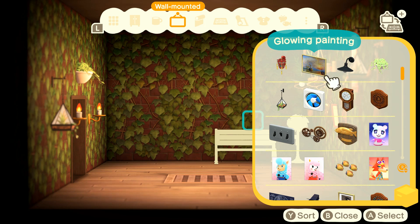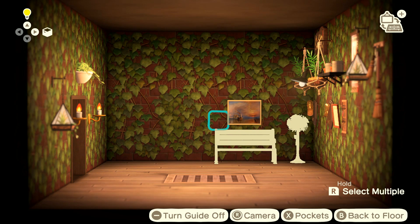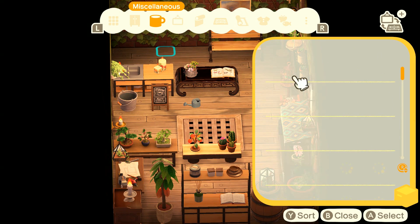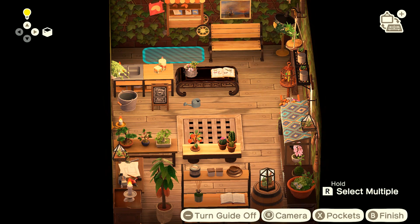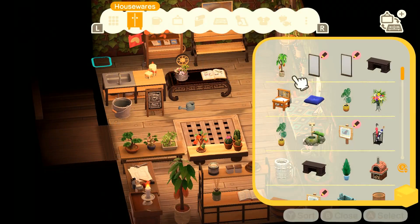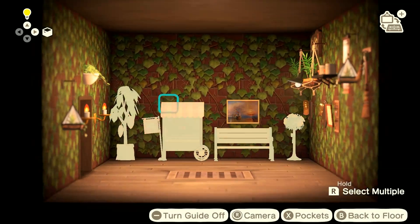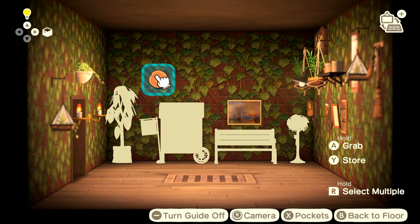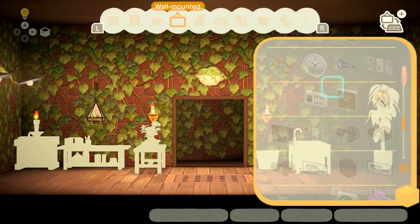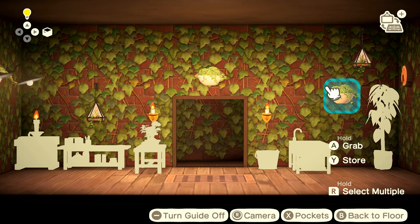Garden benches aren't usually used inside, but this is a nature build so we can go crazy and put all this outdoor furniture in here. The glowing painting also has that warm color which just cements everything in the room. And we have a fortune cookie stand next to a plant — my motto is, if it looks good, why not? If it doesn't make total sense, that's fine as long as it looks good. We're just going to decorate the walls a little more with some more potted ivy and hanging terrariums.